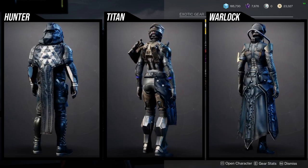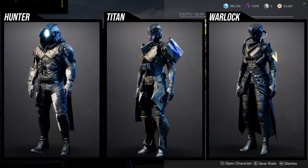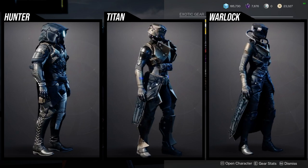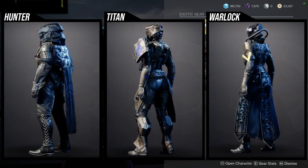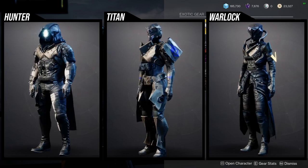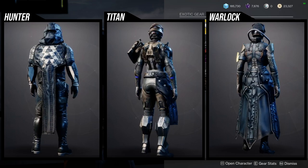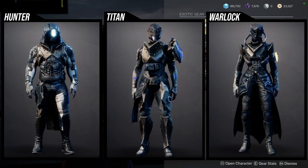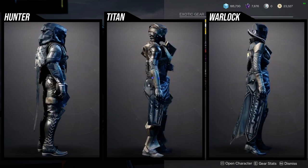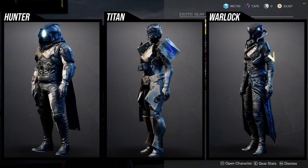For Warlocks, I do like the helmet. It's the chest piece I'm not the biggest fan of because of the ribs — it just looks weird. The arms are generic. The boots are definitely worth a pickup because they're really, really good. I have them on my cowboy set. And then the bond — you can't change the color of the V, so I would probably ignore that. For Titans, I think all of it's pretty trash. The chest piece does have some redeeming qualities, but other than that I think everything is really, really bad.